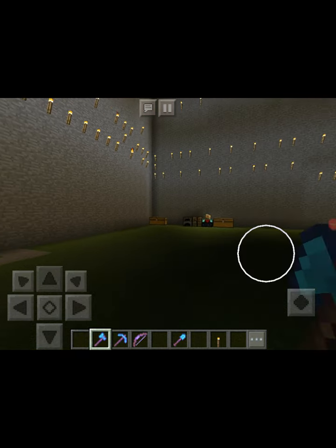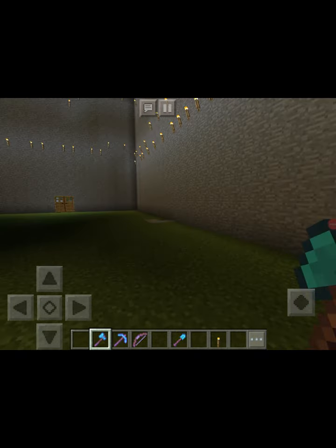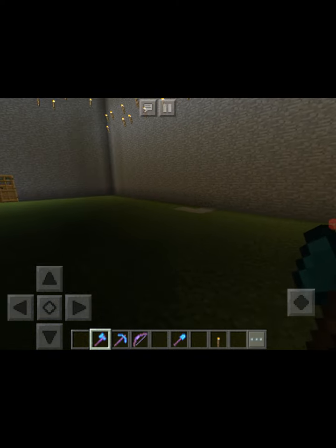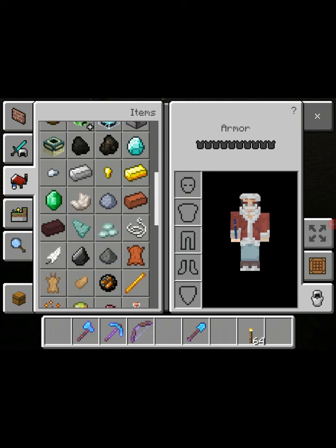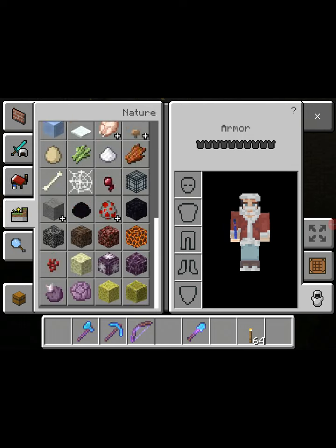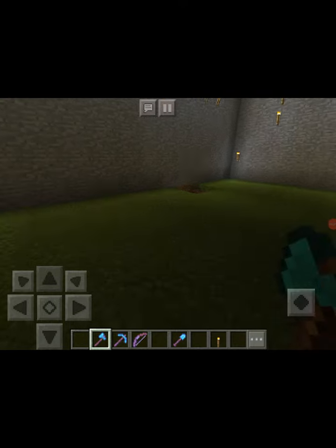We just have a chest, an enchantment table, a crafting table, and a furnace — nothing else besides beds and stuff to put in the chest. I already enchanted all my weapons so it doesn't really matter.